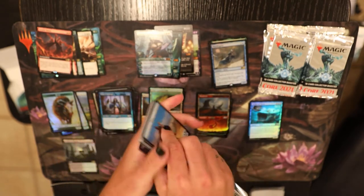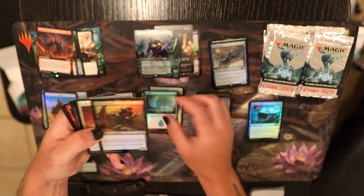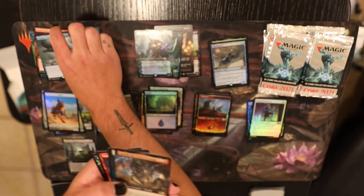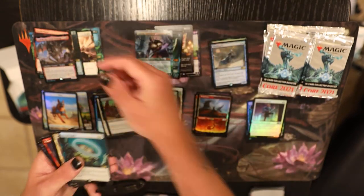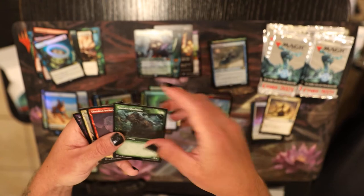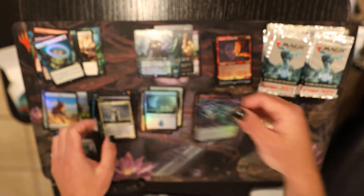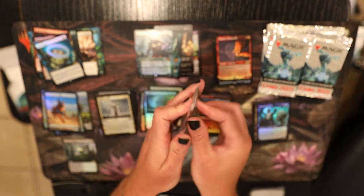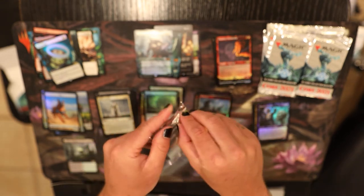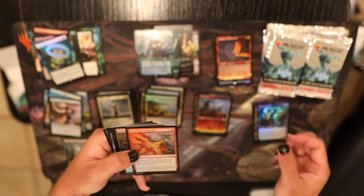Next pack. This is a heater of a box. Boom. Got your lands. Foil uncommons. This extended art whale. Gadric extended art foil — pretty cool. Runed Halo, standard art foil, also pretty good. Shandra's Incinerator. Vasari. And Liliana's Devotee. Next pack. I've been watching quite a few unboxings and this set is juicy. Lots of juice in this box.